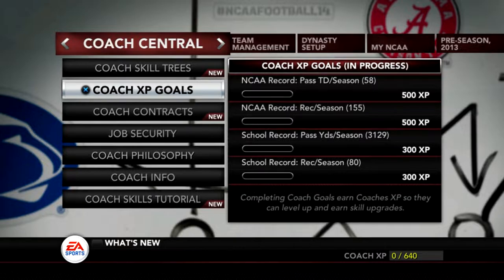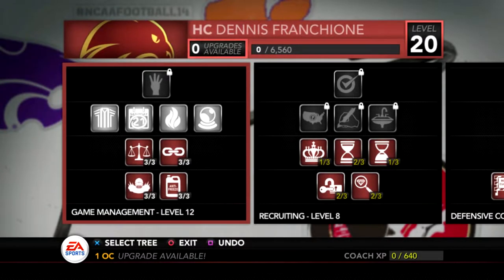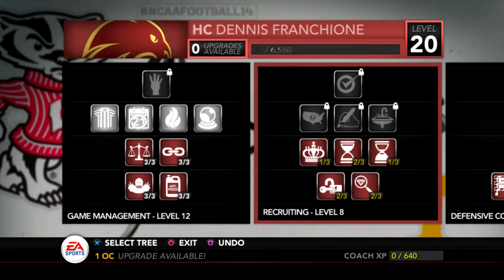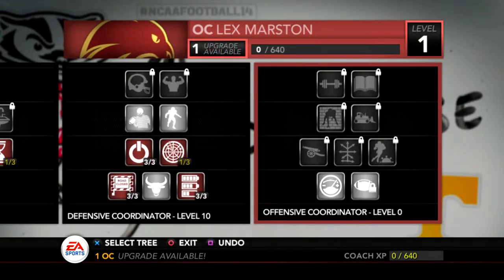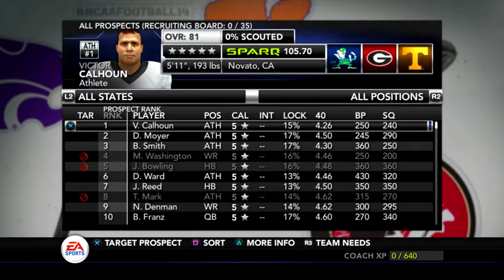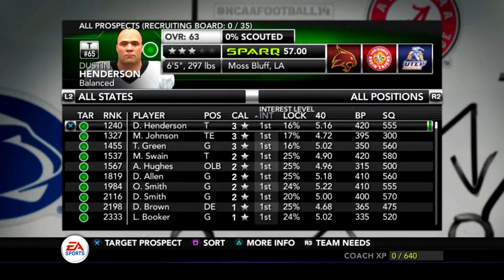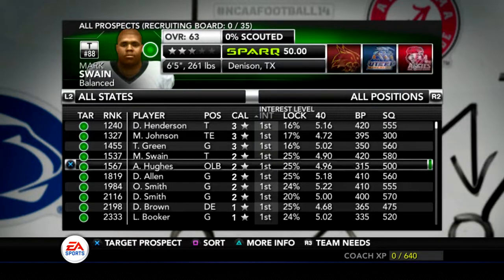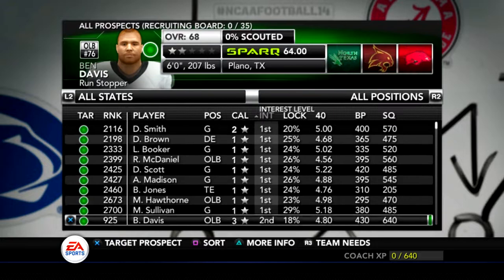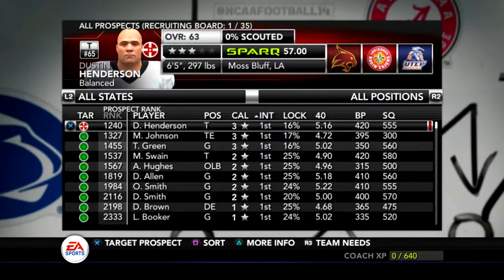The game gives you statistical goals to achieve that pertain to your side of the ball and rewards you with XP. Once you level up, you can unlock a new perk or perk tier from the skill tree menu. Early on, this tree will focus more on on-field attribute boosts, but there's also a skill tree for recruiting — which is a huge part of what makes this mode so enjoyable. Recruiting is the lifeblood of any college football program, and NCAA 14 hits the nail on the head here. You'll have hundreds of players to scout and evaluate, but only 35 can be added to your recruiting board at one time, so figuring out which potential recruits are actually interested in your school is the first step.